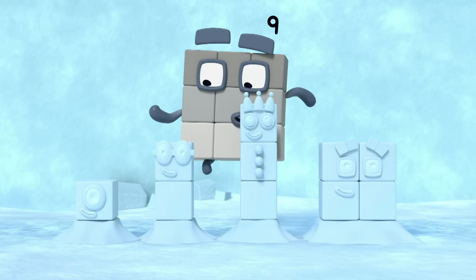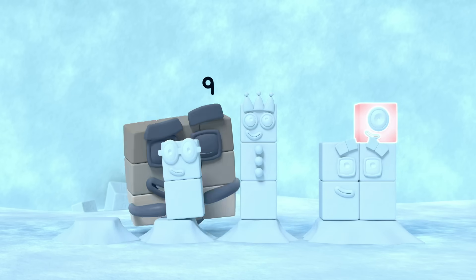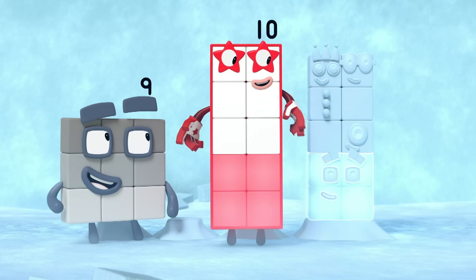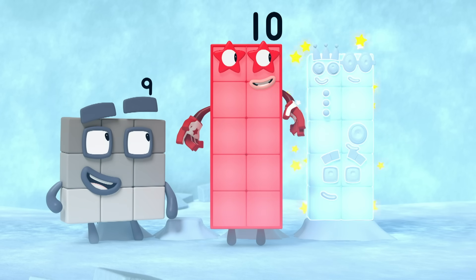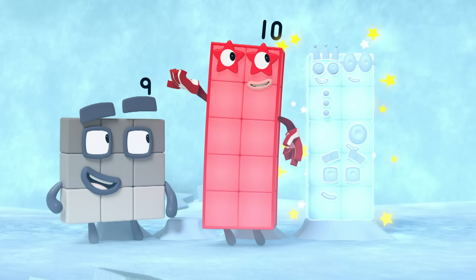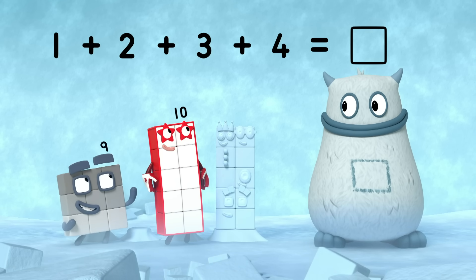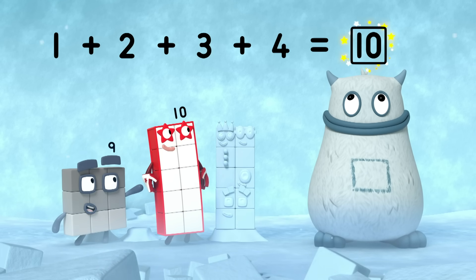Let's try adding the snow blocks together: one, two, three, four. One, two, three, four, five, six, seven, eight, nine, ten. Ten snow blocks! So one plus two plus three plus four equals ten! There's a ten in your tum! Well done!